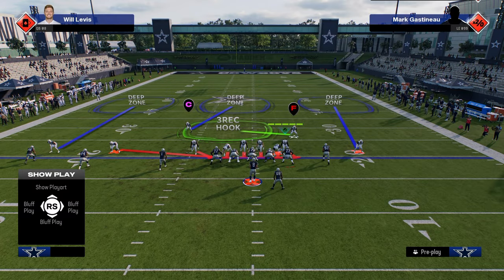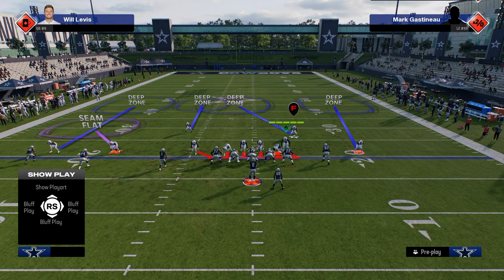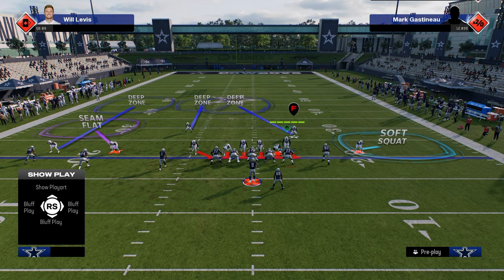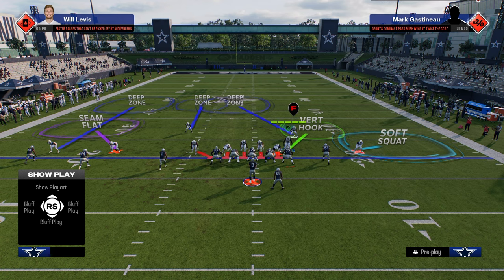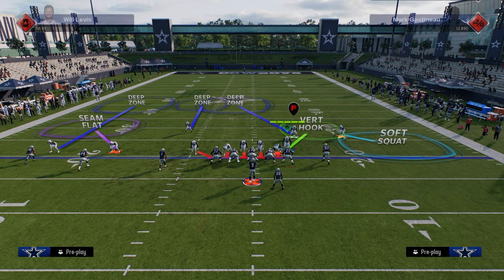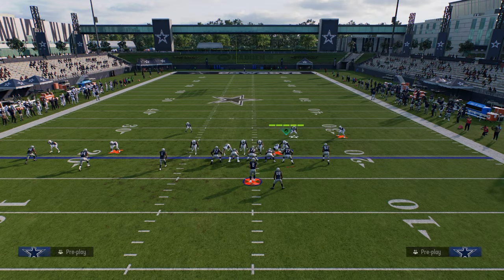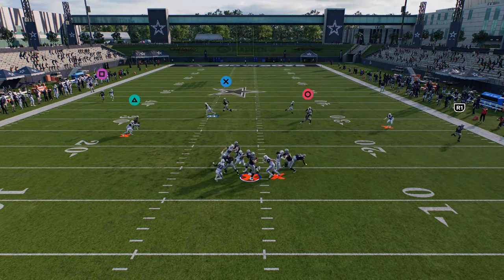The beauty of this variation and how I like to defend Trips is I really like to user this defensive end against Trips. I don't think you ever need to send six — send five is perfectly fine. Just slant the D-line down, then make your adjustments: seam flat the outside player, middle third the safety, inside quarter this guy, soft squat on the right side, and input the user into a hook zone. The idea is this becomes a match defense if they stay in Trips — I switch tick onto the middle third and take away the tight end.